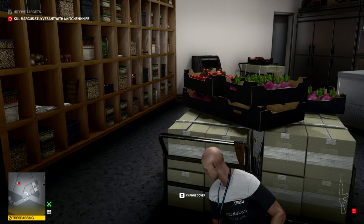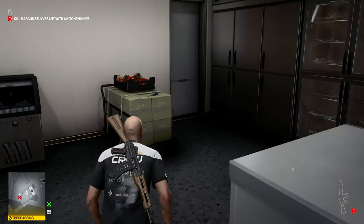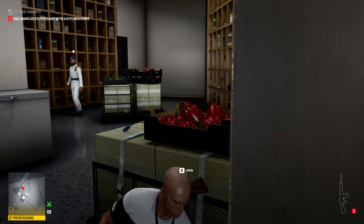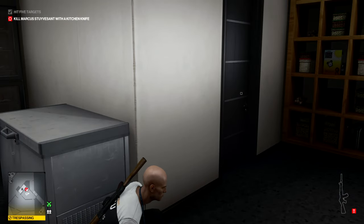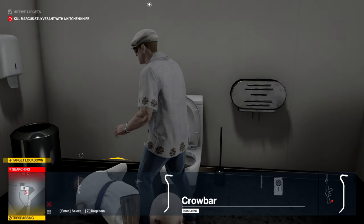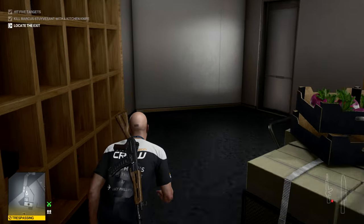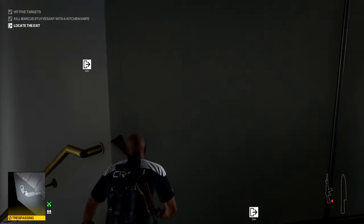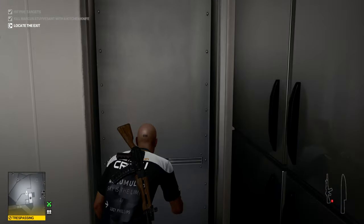I decided to grab that gun because the target and his bodyguard are going to come in through that door. Annoyingly they came in through the other door in the end, so I switched position quickly. The bodyguard does actually follow him into the bathroom — I was really hoping he'd wait outside but no luck — so we kind of go loud a bit here, but we knock out the bodyguard before he sees us. That means the only person who becomes aware of us is the target, and remember you do have to use the kitchen knife. Once he's dead we go back to a Silent Assassin rating. I decide to just leave the bodies there — haven't been hiding bodies much in this escalation anyway.